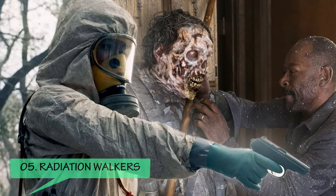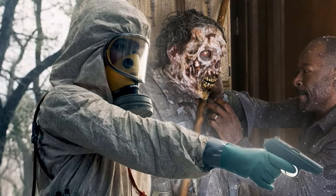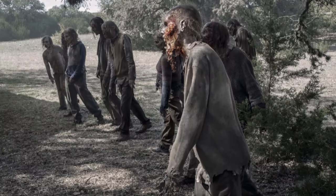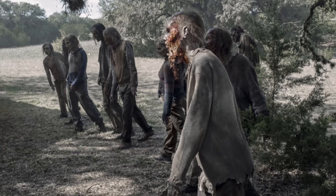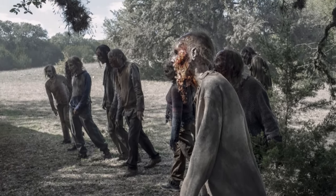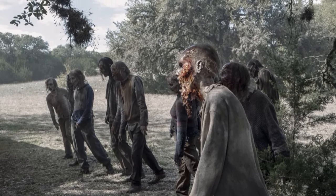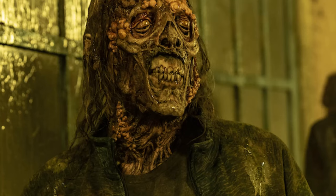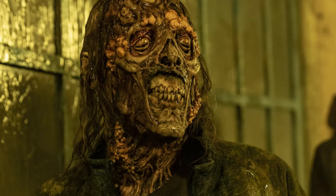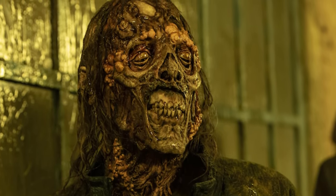Number 5: The Radiation Walkers, seen in Fear the Walking Dead. These radioactive walkers were caused by a power plant meltdown in Texas. Walkers in the vicinity were contaminated with high levels of radiation, but because of their undead status it didn't kill them. The nuclear fallout made the area extremely challenging for survivors, and these zombies carried that radiation on their bodies. Their bodies appear to possess blisters and mutated outgrowths, likely due to the fallout.